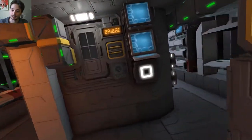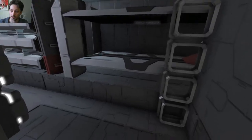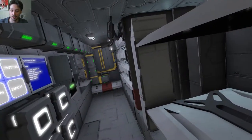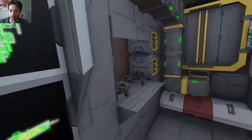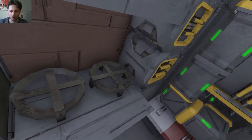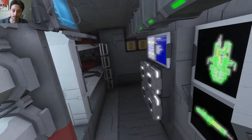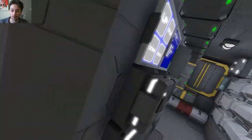Across in here we have like the bridge command — that's how you control the ship through there. Around here we've got some beds, unfortunately you can't sit on them either. And you've also got a little kitchen area around here where you could cook stuff. It is very, very small quarters — exceptionally small quarters.